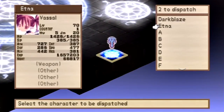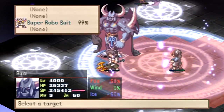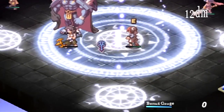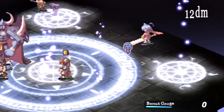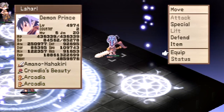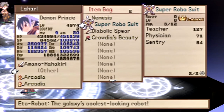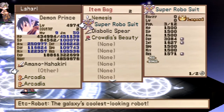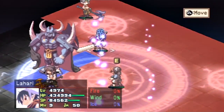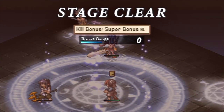I forgot to steal that Super Robo suit — whoops! No wonder this is taking me so long. I do want to get that because that's the ultimate armor in the game; it boosts just about all your stats. It even boosted your movement by three! Okay, now — finish him, Laharl! Ha! Gotcha! The mighty Baal is dead.